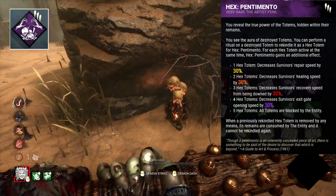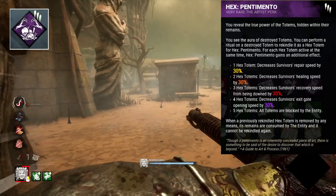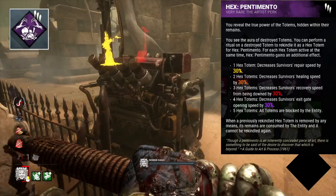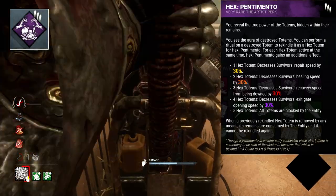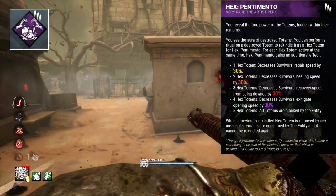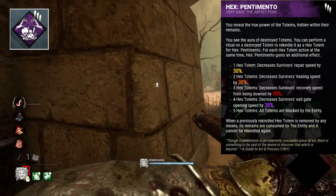With that said, it is quite hard to actually get five broken totems and then reignite them all before a survivor destroys one again, as once a reignited totem has been destroyed, it can't be repaired a second time. Still, there are good pairings to make it work, such as Hex: Plaything that encourages the breaking of Hexes, or just simply running a Hex-heavy build.